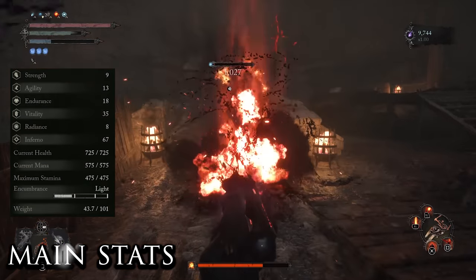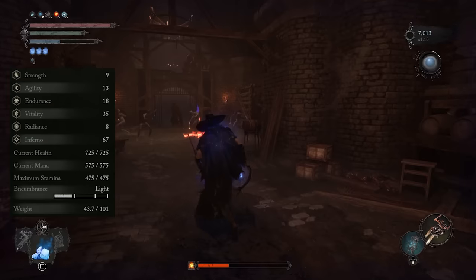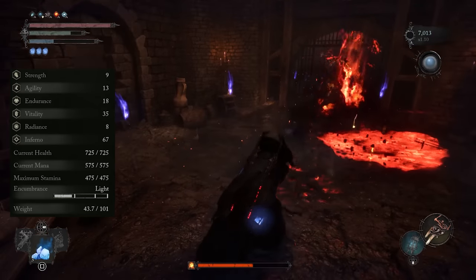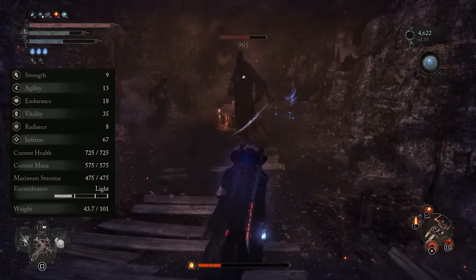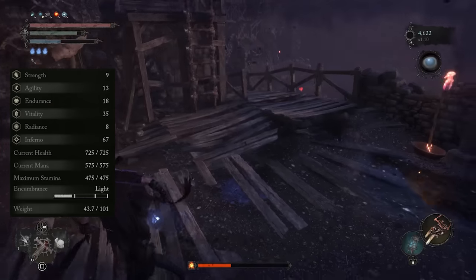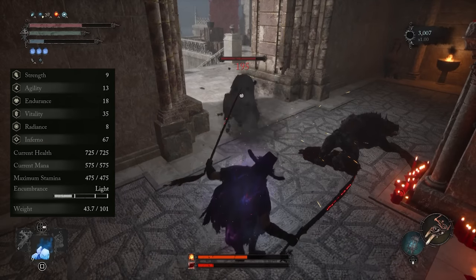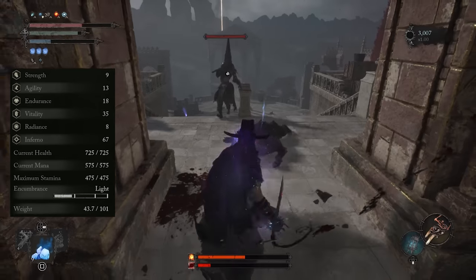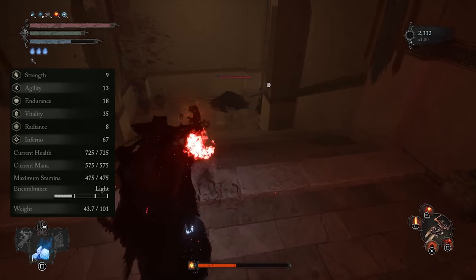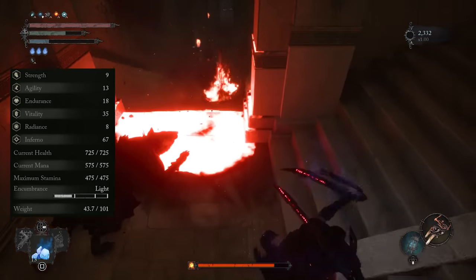The main stats to focus on are Vitality and Inferno, which is your main damage scaling stat. Strength is pretty useless since your weapons scale with Inferno. Agility should only be increased to meet weapon requirements — 13 is sufficient since both the Bloodlust and Light Reaper swords only require 13 agility. Endurance affects stamina and equipment load, but since this is a light encumbrance build you don't need much. Vitality should be increased to at least 30. Radiance you don't need to touch. Inferno will be your highest stat, contributing to weapon attack power and spell damage.